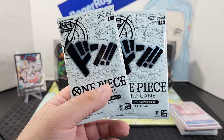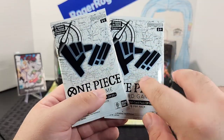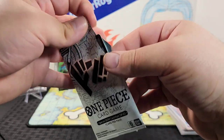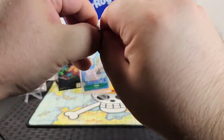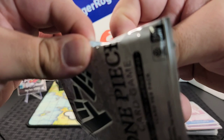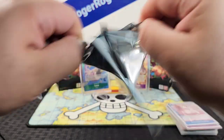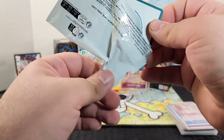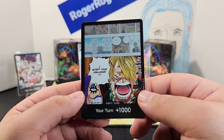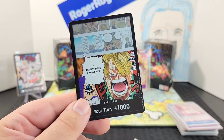We still have these two Dawn packs. Inside these I'm hoping to pull both arts — that would make my day. I'm trying not to see the artwork as I open them. These packs can be so easy and so hard at the same time. Our first Dawn is... Sanji! Look at that close-up — that artwork is so cool.